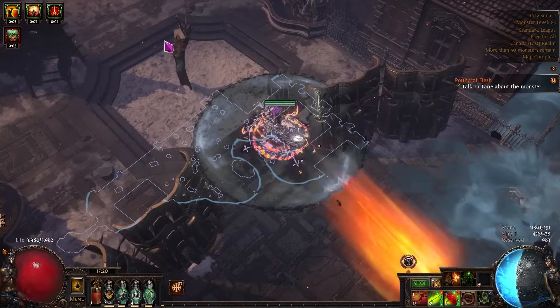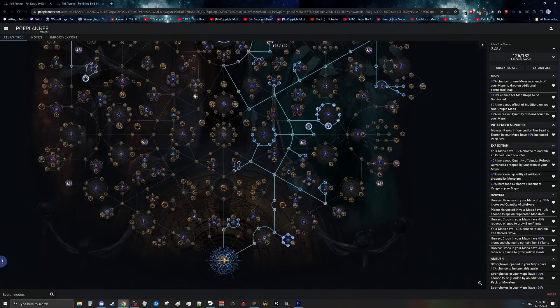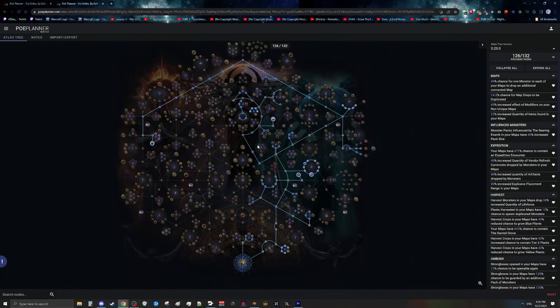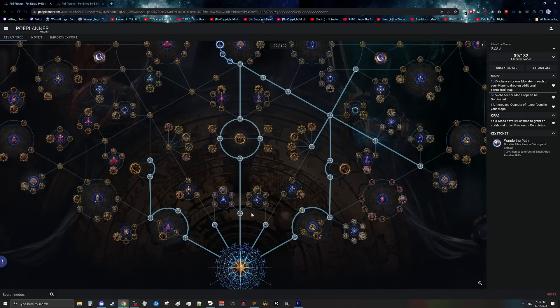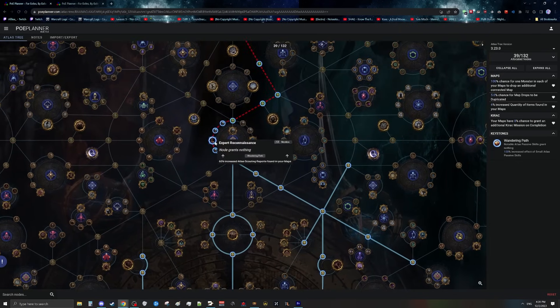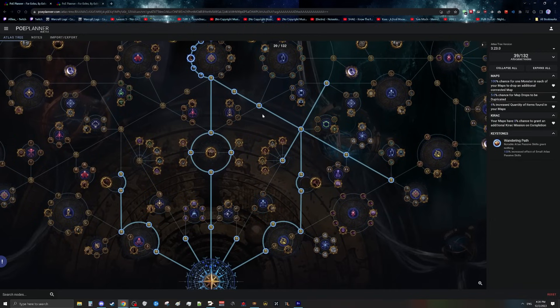Let's talk about the atlas tree setup. There will be two PoB Planner links in the description — the first is for the league start setup, and the second is for the actual farming strategy. We want to rush to tier 16 maps as fast as possible, and this setup with Wandering Path and a 100% chance for one monster to drop a connected map is the absolute fastest way to get there. On league launch, you path through the middle picking up Kirac nodes all the way up to Wandering Path, then pick up adjacent map drop chance nodes near the start of the atlas tree.